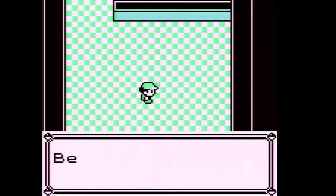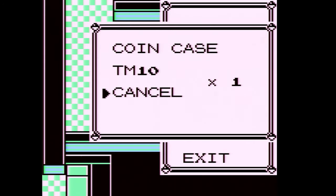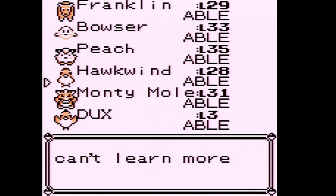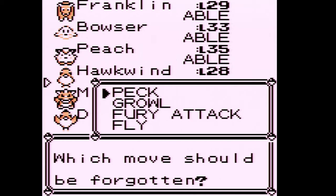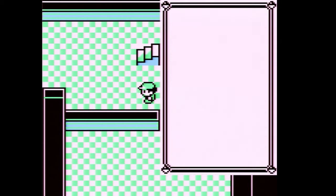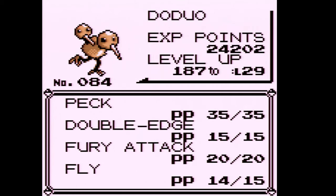Going down here we get TM10, which is Double Edge. Peach is going to learn Double Edge by leveling up anyway, so I'll teach it to Hawkwind instead. I'll get rid of Growl. Since Doduo is mostly offensive, giving it Double Edge will be really solid. On top of that, Doduo is a pretty solid Flying type. Hawkwind is 187 XP from leveling.